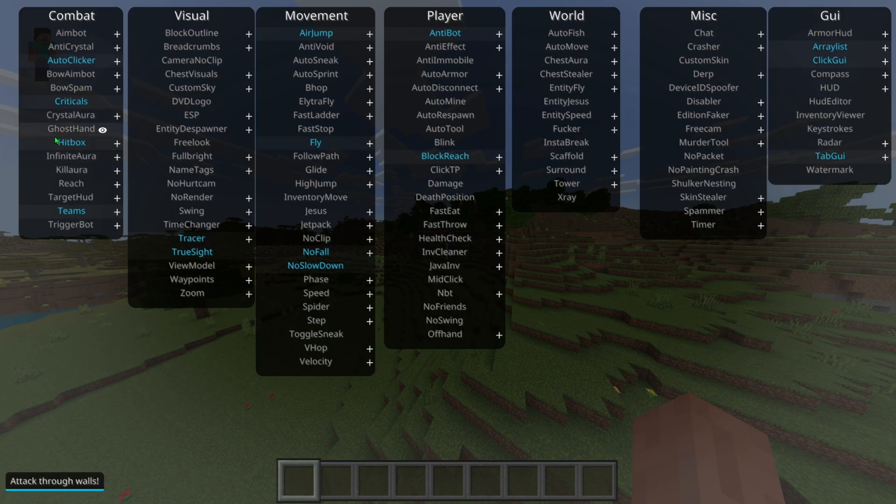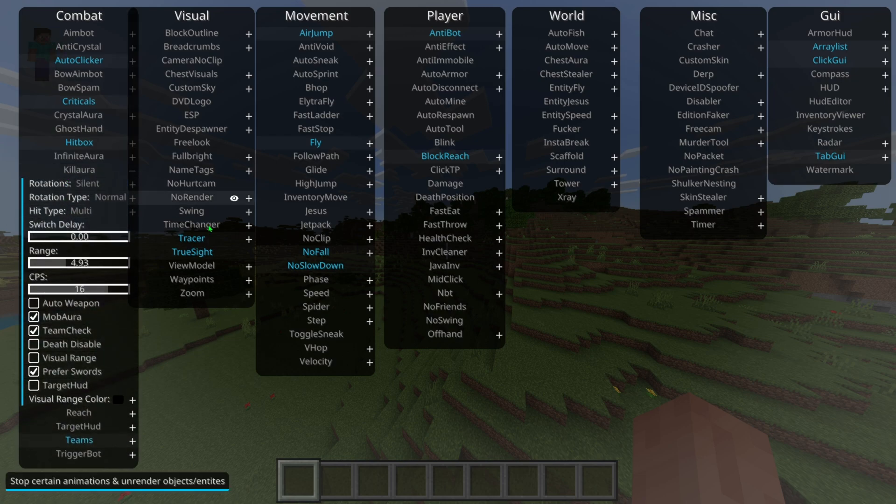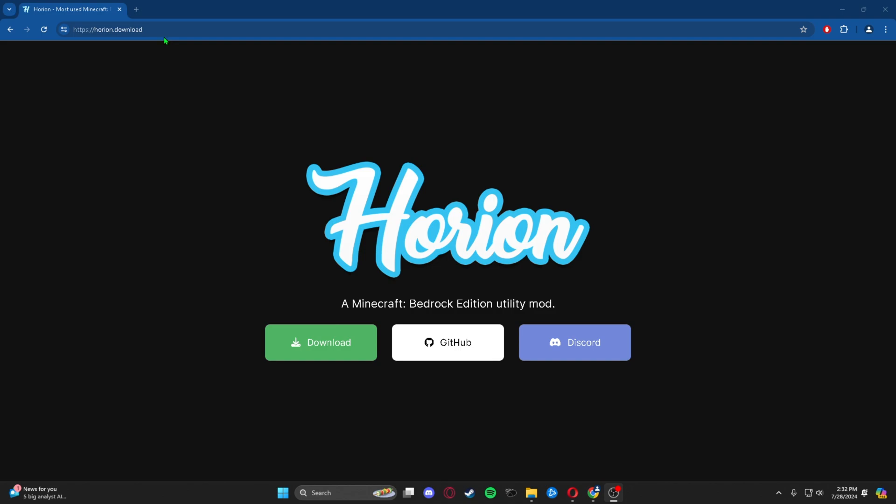What's up guys, today I'll be teaching you how to get Orion for Minecraft 1.21.2. The very first thing you're going to want to do is head over to the top link in the description and it will bring you to the Orion page.